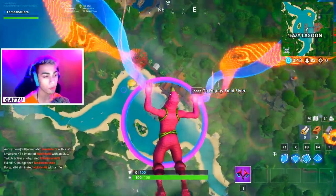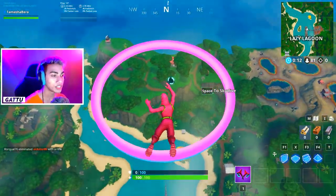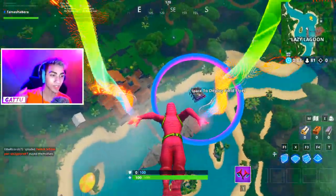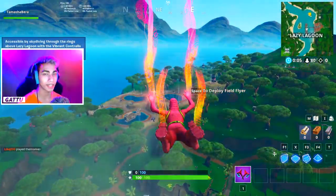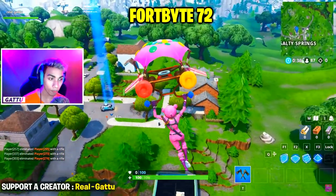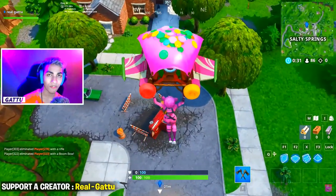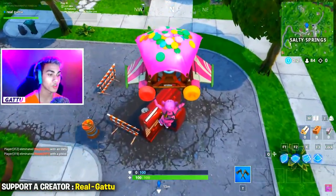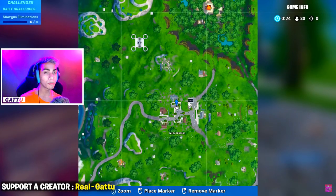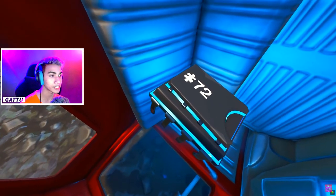Fortbyte number 70 is accessible by skydiving through the rings above Lazy Lagoon with the Vibrant contrail equipped — equip the Vibrant contrail, go on top of the pirate ship, glide through, and complete the challenge. Fortbyte number 71 is awarded for completing 6 challenges from week 1. Fortbyte number 72 is found within Salty Springs, located inside the red car that's tumbled near the reboot van at the center.